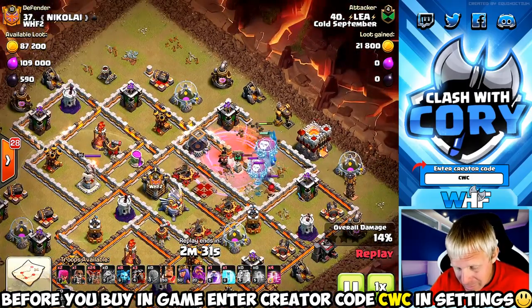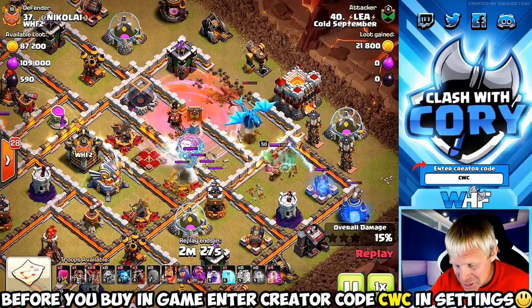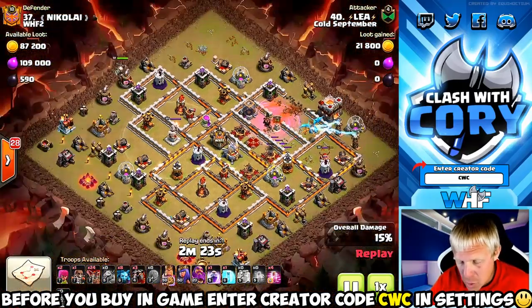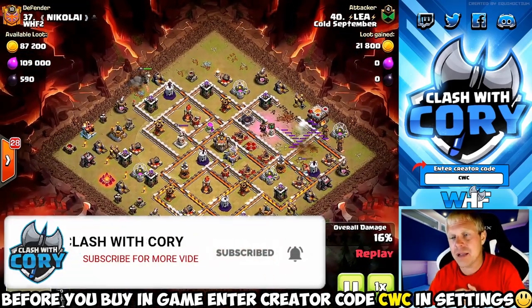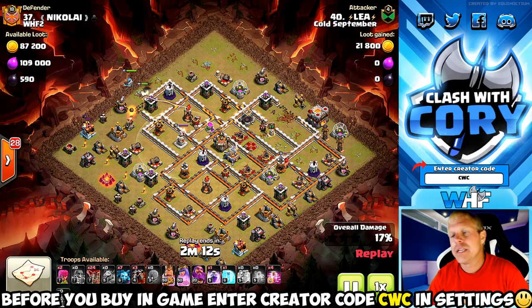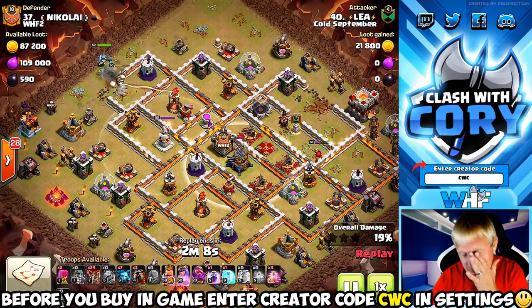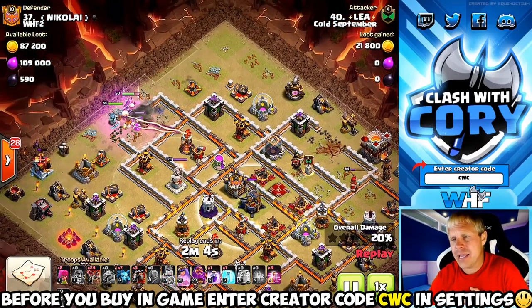The e-dragon goes in a little bit deeper but not much — he just goes after the king and chains off on a couple defenses, but he's not getting the core value he was hoping for. We did only use one clone spell, so it is possible to come back on an attack where you've only used one clone spell. It would have been nice to take out some of the core like maybe that eagle artillery, but he's got enough spells in the back end where if your lalo is good enough, theoretically you can save this attack.